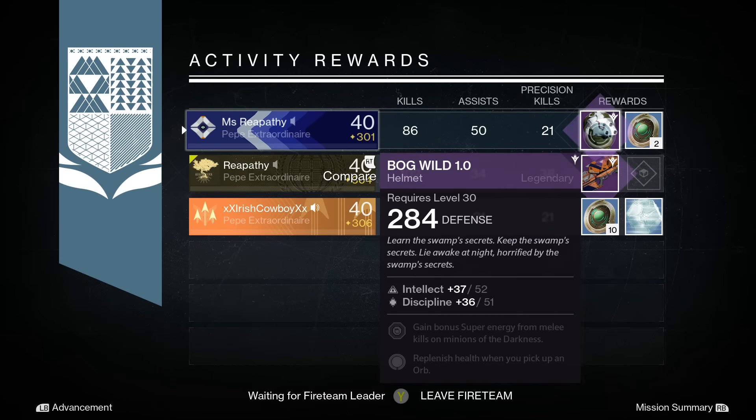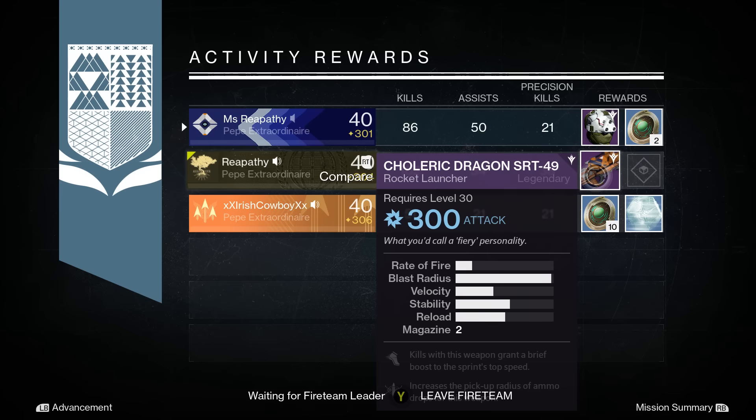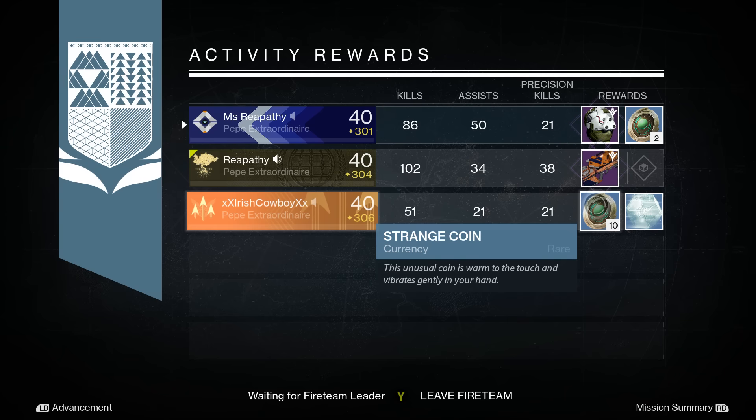Now onto the fun part — the rewards. For my first Nightfall, I got the Bog Wild 1.0 helmet with 284 light. It has 52 intellect and 51 discipline. The perks were gain bonus super energy from melee kills on minions of darkness, and replenish health when you pick up an orb. Reapithy got the Chloric Dragon SRT-49 with 300 attack. The perks are kills with this weapon grant a brief boost to sprint top speed and increases the pick-up radius of ammo drops. And Cowboy got 10 strange coins.